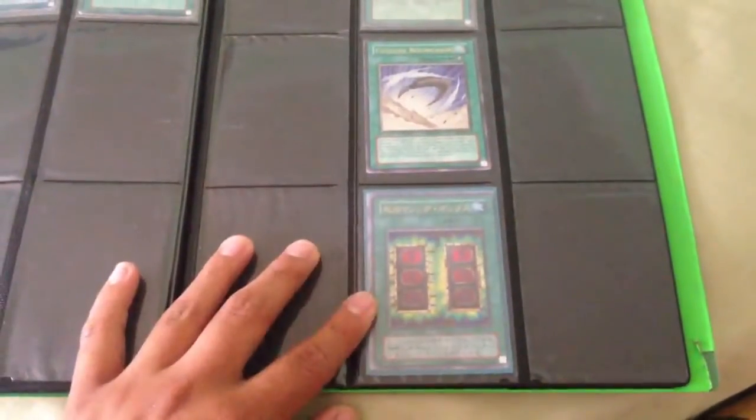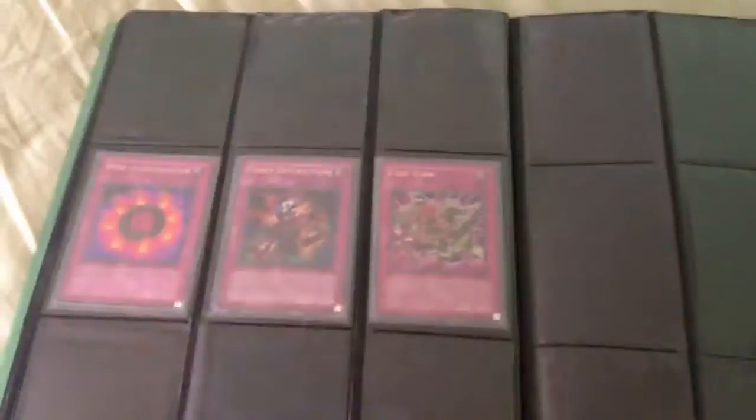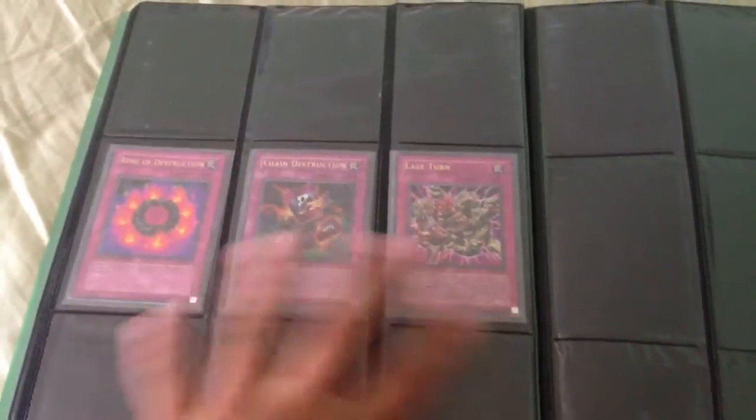And this is a Japanese Ultra Mystic Box. Last of the traps — this is all Ultra Rare: Ring of Destruction, Chain Destruction, and Last Turn.